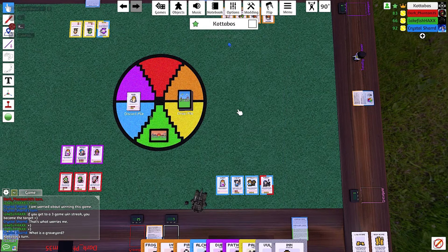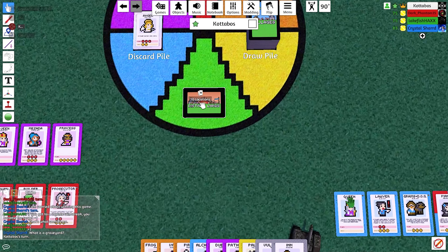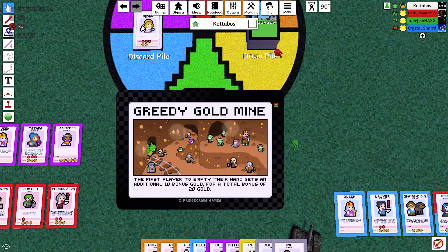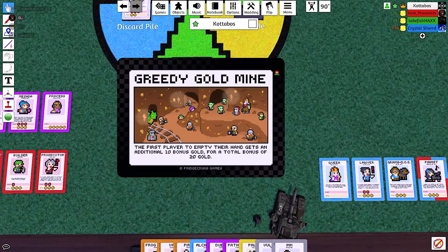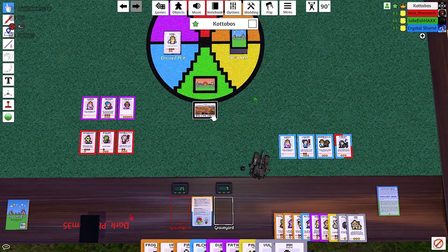All right, it's over to me now and I completely forgot to do this last round — let's do a Distant Lands now. Greedy Gold Mine: the first player to empty their hand gets an additional 10 bonus gold, for a total bonus of 20. You should be happy if you did that last night. Yeah, because you do these each round.